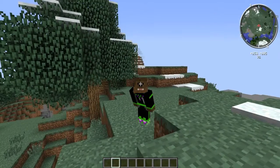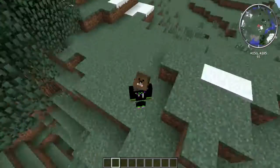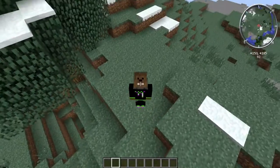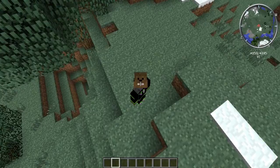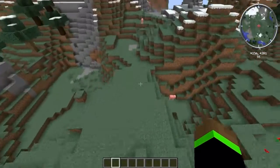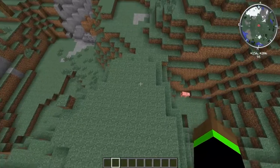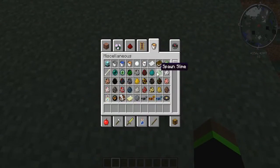So the last mod on this list, and the most useful mod on this list, is Voxel Map. Any of the map mods are quite great. Voxel Map is my favorite one because if I spawn something in like a creeper, it will actually show its head on the map.